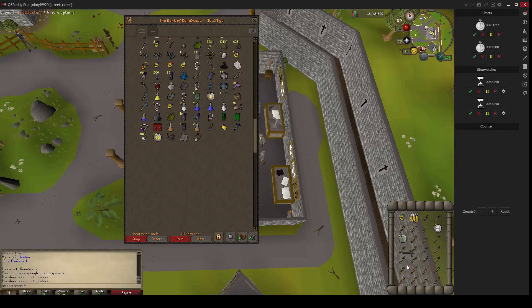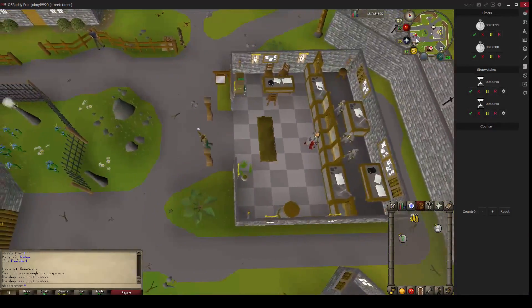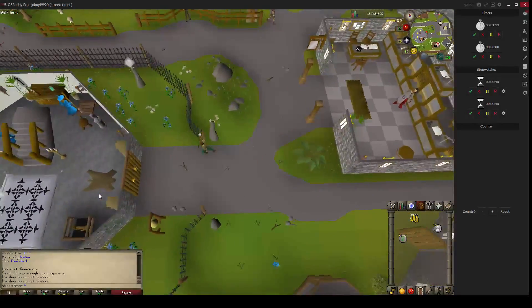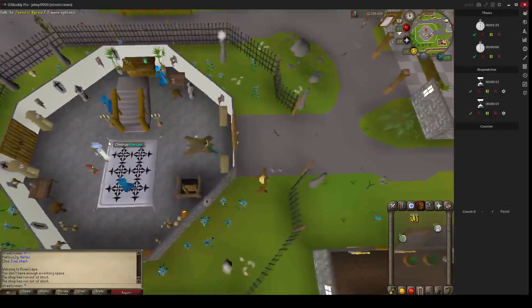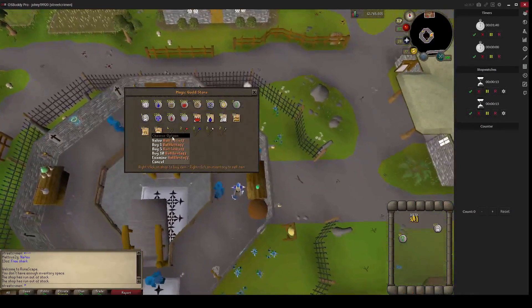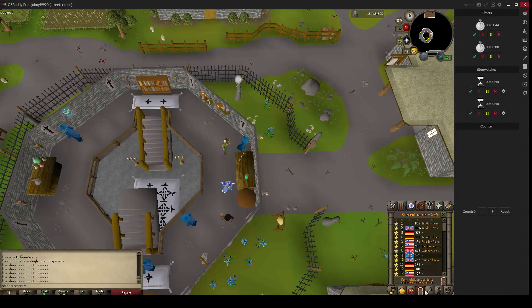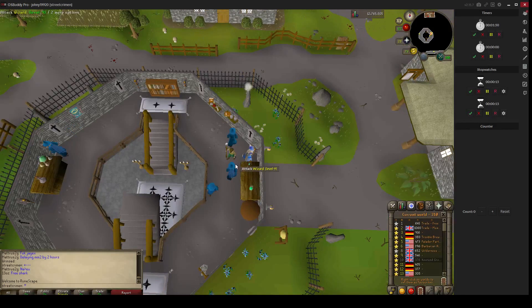Just put the Battle Staffs in the bank and keep the Nature Runes and Death Runes. Of course there are busy hours on RuneScape and quieter hours — sometimes you will find like 100 Death Runes in a shop, and then you will make a lot more money.